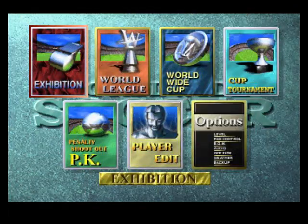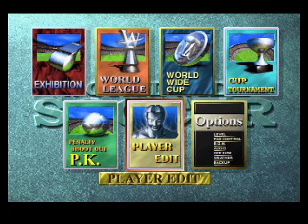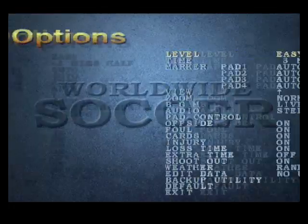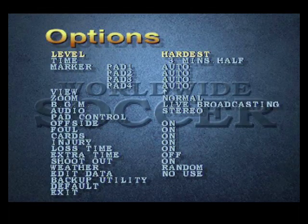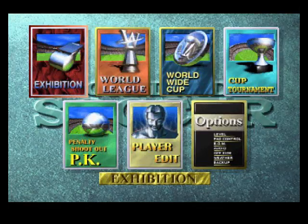We've got quite a number of options here: exhibition, world league, worldwide cup, world tournament, little shootouts, edit players, and options. Let's have a look at the options. Level: easy, keep it on easy. Three minutes per half — keep it on the lowest time. We'll keep the default settings as is.